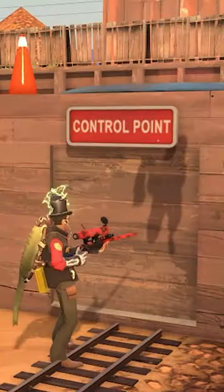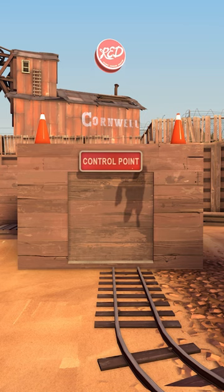On some TF2 maps, your shadow can be seen through walls, giving away your position and ultimately leading to your death. But why does this happen, and how can we fix it?